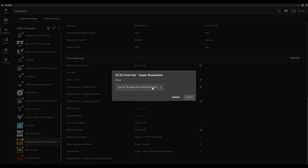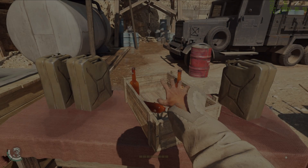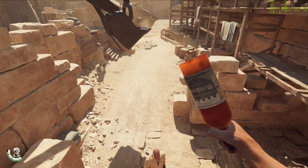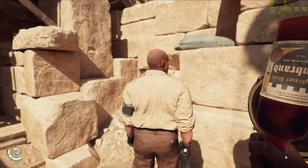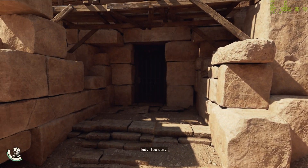You can also force DLAA or Ultra Performance into games that didn't ship with those options. You can select any of the previous AI models to run, but if you want to use the new Transformer models, select Latest. Note, this option was grayed out for me the first time, and after trying multiple solutions, the thing that finally fixed it was doing a clean reinstall of the NVIDIA app.